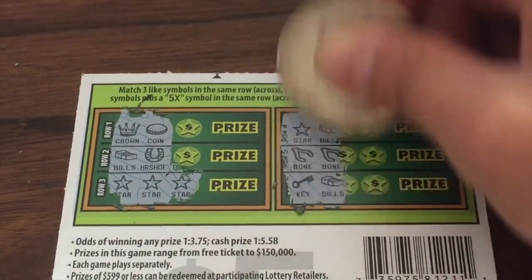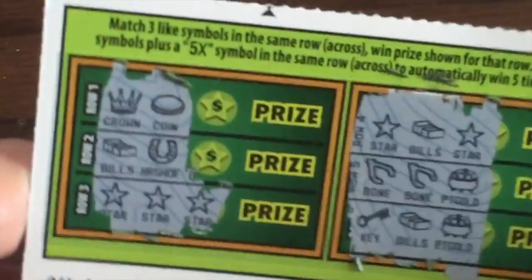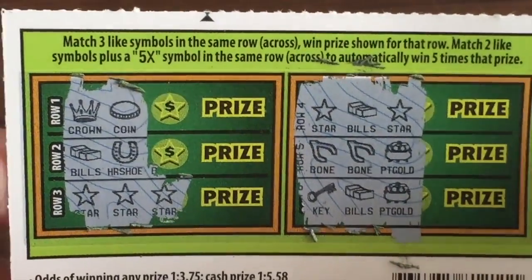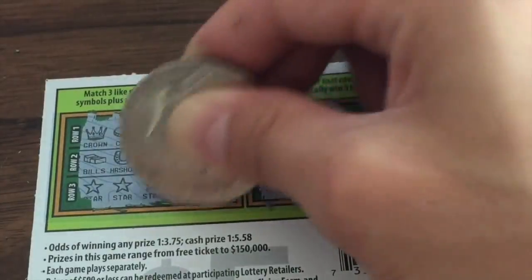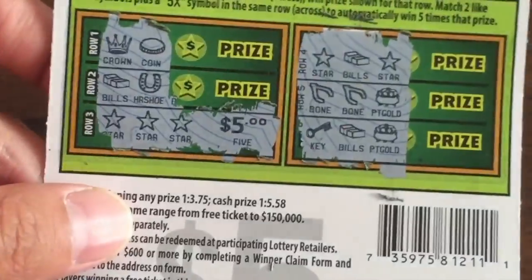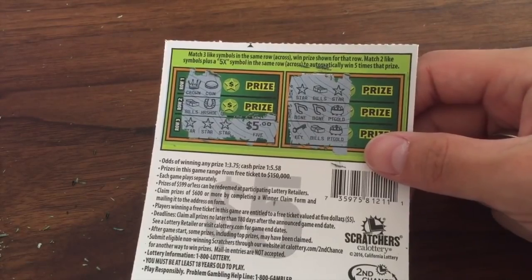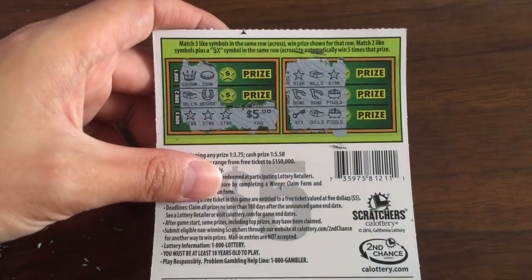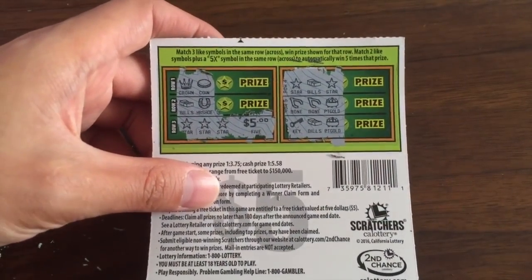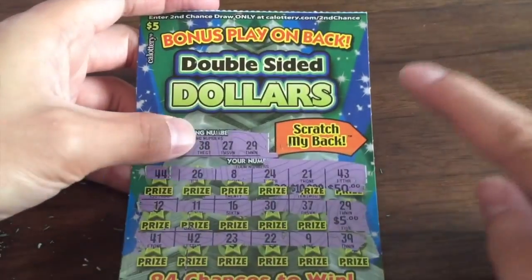We won on both sides! Two prizes. Let's see if we can win another one on the back — star, star, star again. We hit on both the front and the back — that's always exciting. Now we know you can win on both sides. $5 on the back. With the streak of losers, getting $10 back is nice. Total: five cards, lost on four of them, but got $10 back — we're down only $15 so far. $5 win on the back, $5 win on the front — you can win on both sides.